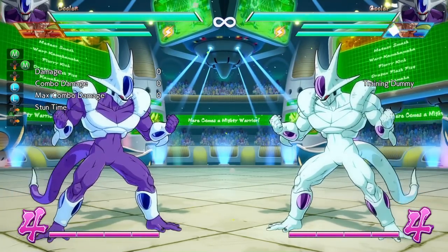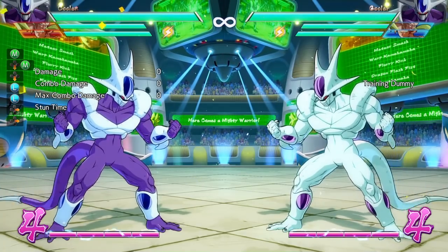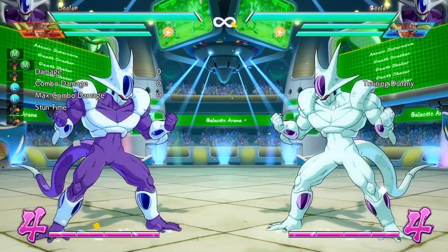This time, this What To Do On Block is going to be Frieza's older brother, the last DLC character, Cooler.